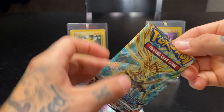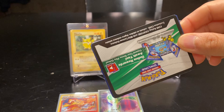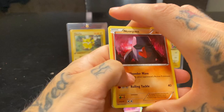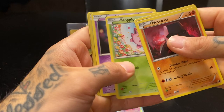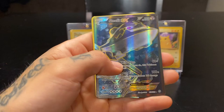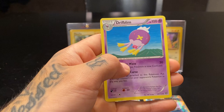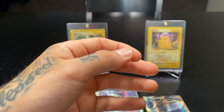Pack three! Oh my goodness, again — stop it already. Nosepass, Chimchar, Meowth That's Right, Hoppip, Litwick, Larvesta, and the Steelix EX — I already have two of those but doubles are awesome! Captivating Poké Puff and Drifloon. That's three for three, that's the turkey!